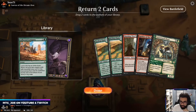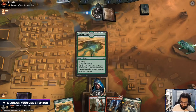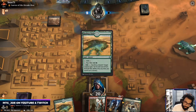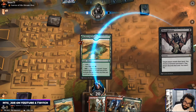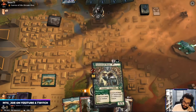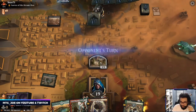I think we just put the Cocos back. Jeez, Burning Tree Emissary screws up my hand. It's an interesting take.